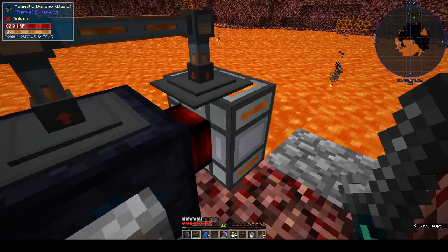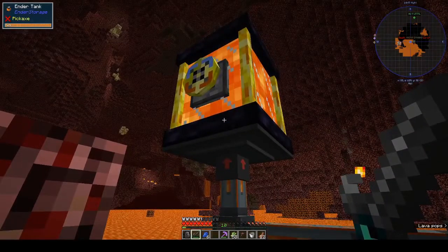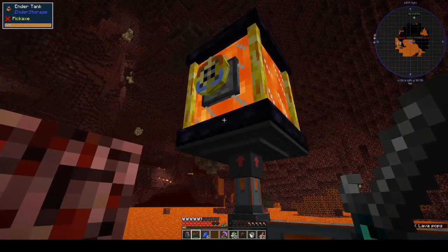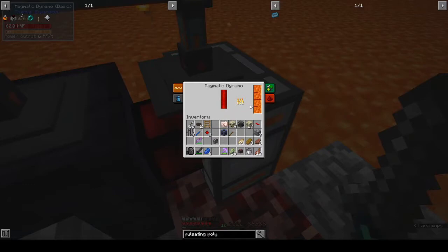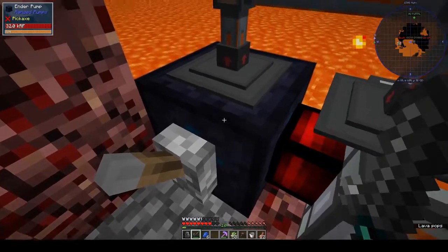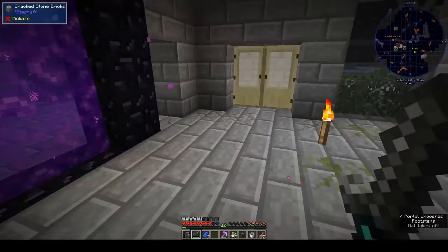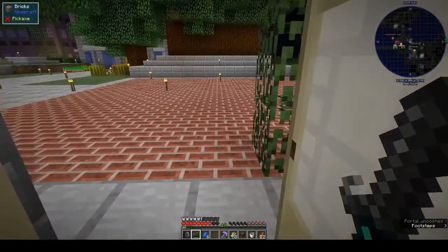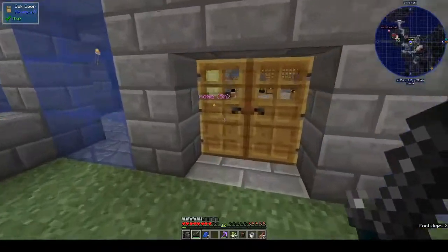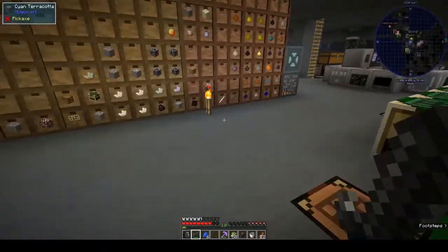That is full, that is working. Maybe that should be set to output — this is working and it's on. All right, so we've changed that. Let's go back and see if that makes a difference. Wrong doorway — we want this doorway. Last time I came through that door I thought I had pressure plates there and I got stuck.